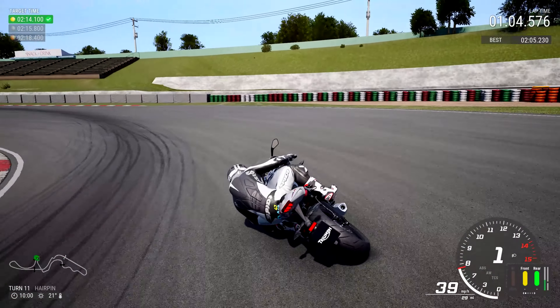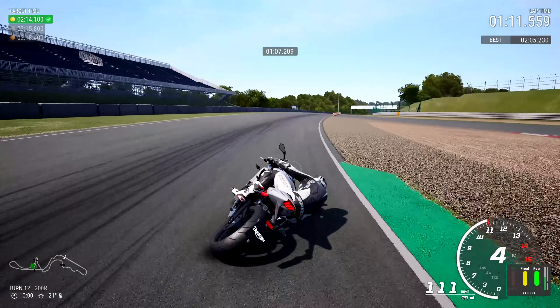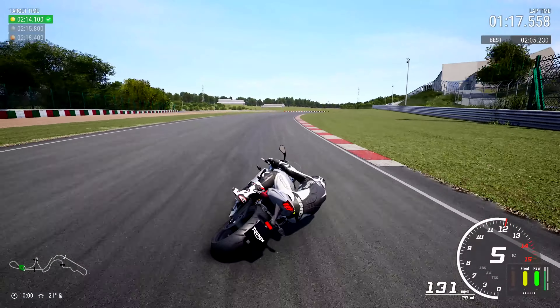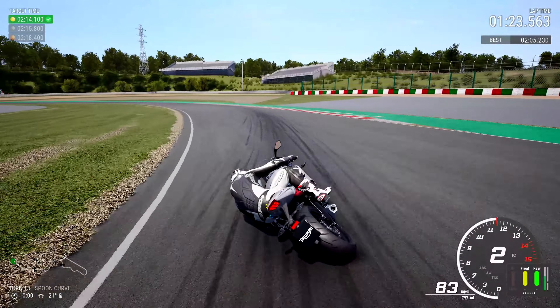Braking early there, but you can brake and turn into it. Ride 4 is quite generous on the brakes — make sure you're giving it a lot of brake, even some rear brake if needed. Push it as much as you can and watch out for that drop in the road there — that little dip is just enough to knock the motorcycle over, so do be careful.